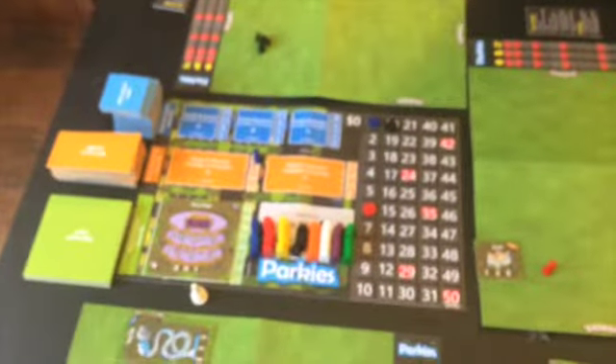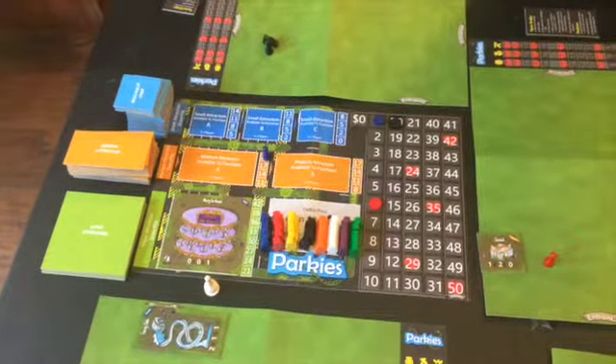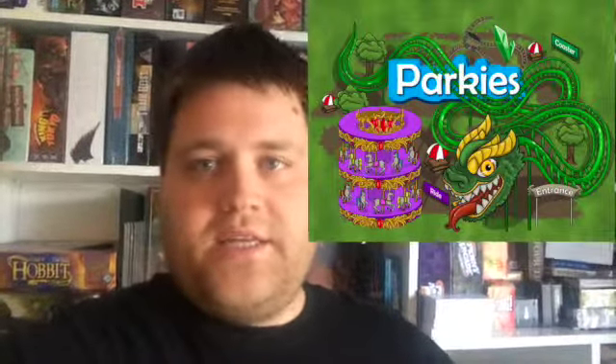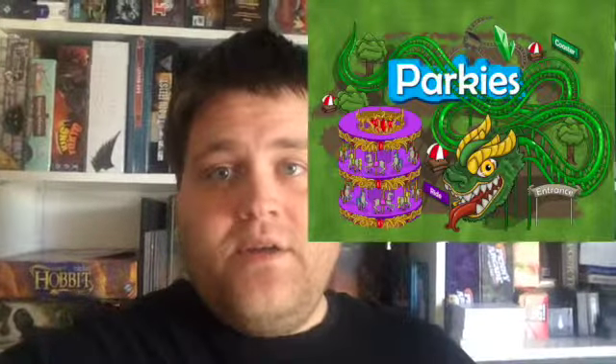They've got a great nine-minute overview video for this and it's really in-depth. I'm talking about Parkies — it's on Kickstarter now, by J.T. Smith and the Game Crafter, with artwork by Alicia. I just got to say, I really like it. I like the bidding for individual pieces of your park and the strategy behind that.